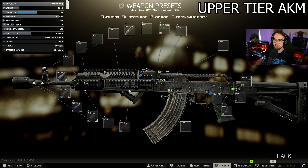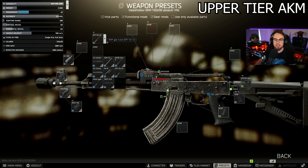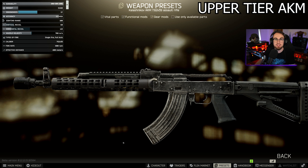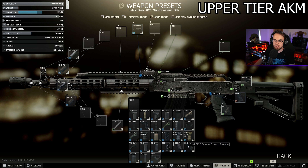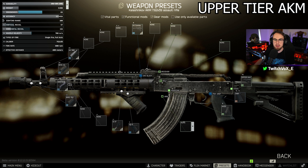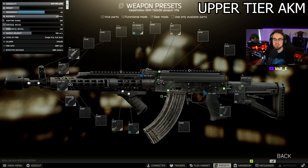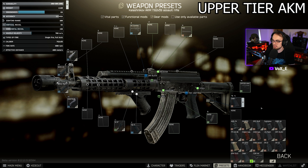Next I'm changing up the dust cover and the handguard. The B30 is a nice handguard, but with max traders I'd use the VS Combo — really good ergo and stats across the board. With max traders, one of the best foregrips in the game is the Stark SE-5 Express, so I'm throwing that on the front. For dust covers, one of the best originally is the best again — the AK FAB Defense — which gives considerable ergo and recoil reduction.